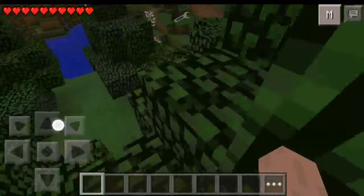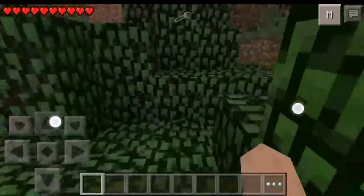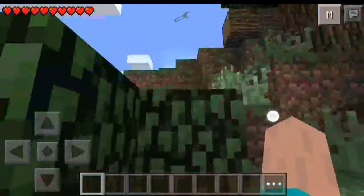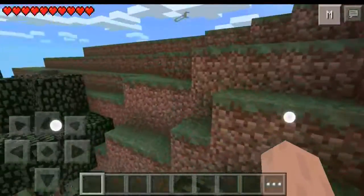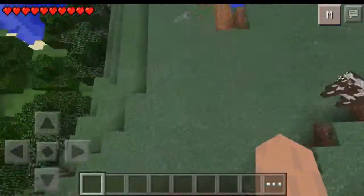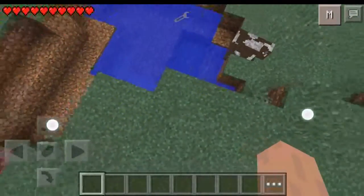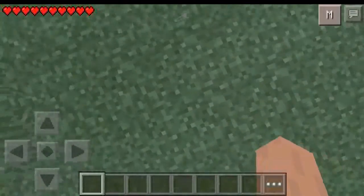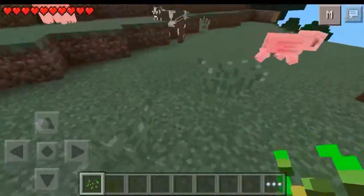Now, one of the main mods I have is Too Many Items — the new version of Too Many Items, which shows the M right here. I'm pointing with the white cursor. But what comes with Too Many Items is Flying, Survival, and Sprinting. I don't know if this was in the regular Minecraft game, but Flying and Survival with this Too Many Items mod — I believe it added the particles. I don't know if that was in the original, but I like it.